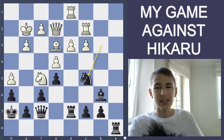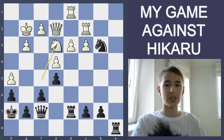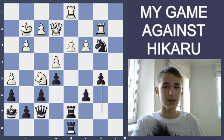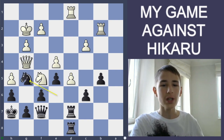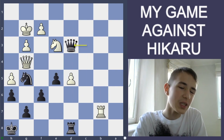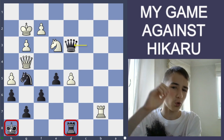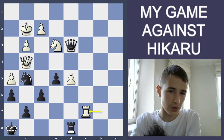Knight c5 was a mistake for me — I should have played Bishop e3 and then Rook ad8, c6, b5, Knight c5, putting pressure on the d-pawn. Knight g5, and the position here would be about equal. Even though my pieces and my king aren't too well placed, it's more or less equal.